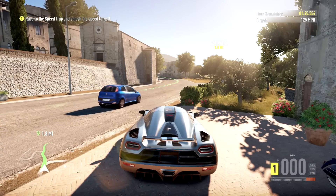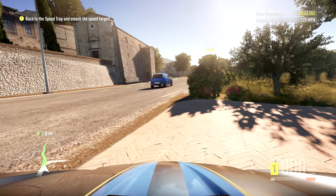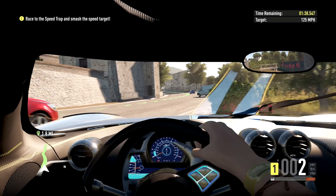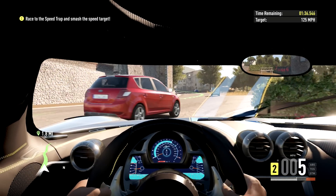I think I showed the different camera modes — these are all the different views you get: hood, bumper, near, far, and in-car view. We're going to drive in the in-car view here just to give you guys a look at what that looks like.